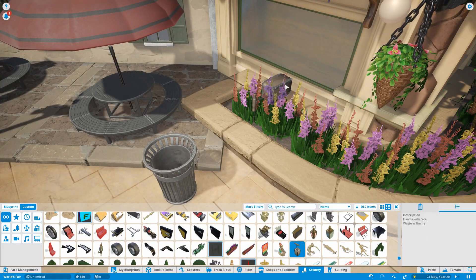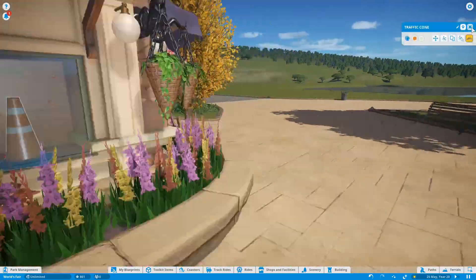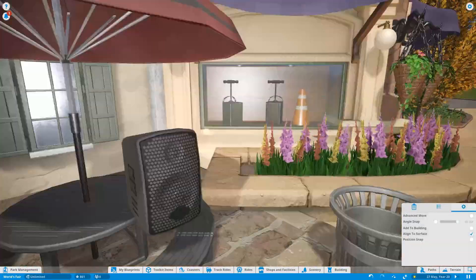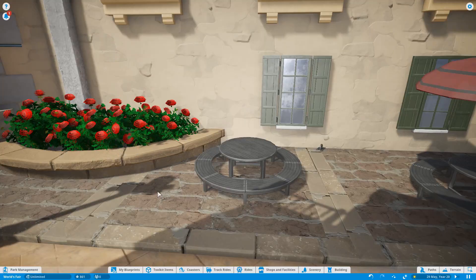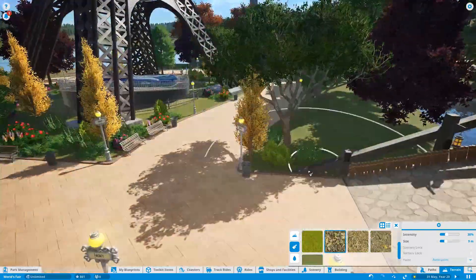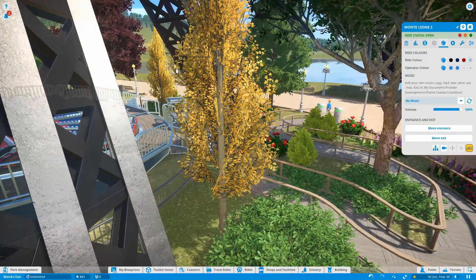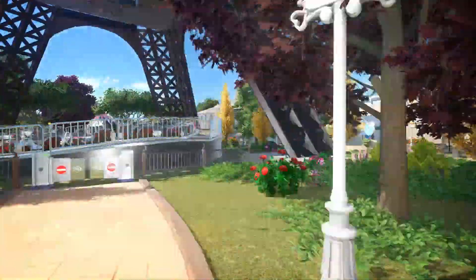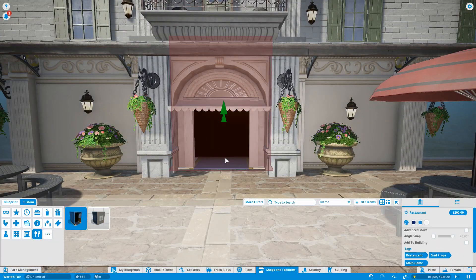I did allude to those window displays a moment ago — very quickly thrown in just to have something in them for now, but we will fill those with actual shop merchandise pieces later on from the Thememakers Toolkit. I haven't actually checked it out for a good few weeks — I was checking it every single day when it first launched to see all the new bits and pieces. I think I might do another overview of the Thememakers Toolkit video at some point, just to have a look through together and see if there are any pieces that can go in this park. That might be something we do in a few weeks in the new year.